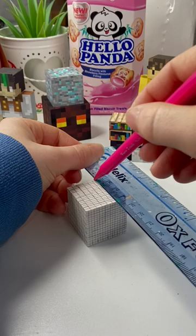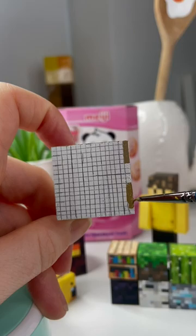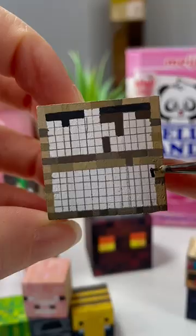I started by painting my cube white, then did a 16 by 16 grid on the cube which took a long time. I then painted the edges of the cube to look like oak wood in Minecraft, and also did the top to look like that too.